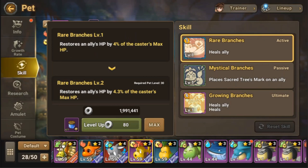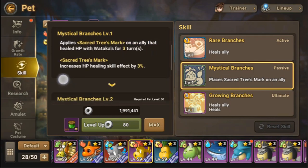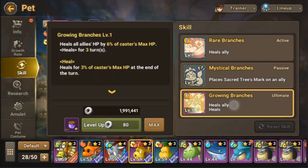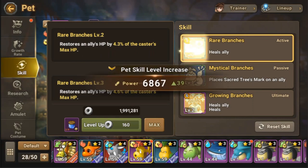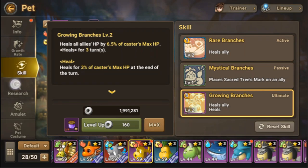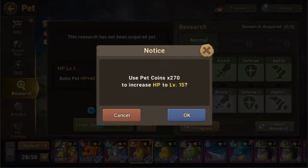We have this skill that heals an ally's HP by 4% of the caster's HP. And Sacred Three Marks applies Three's Mark on an ally that healed, with an attack boost for three turns. This other skill heals all allies' HP by 6% of the caster's max HP — it's quite small, but we can use it. Let's level the skills to the maximum we can, then increase its HP because its heal depends on its HP. Hopefully we can get it to level 15.